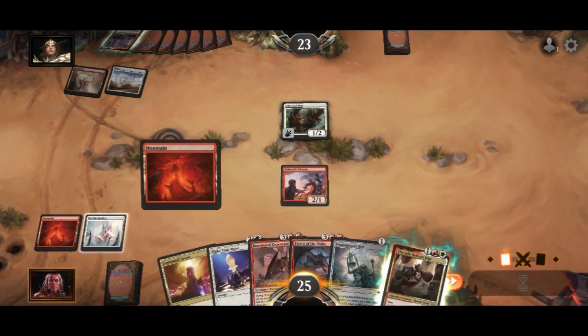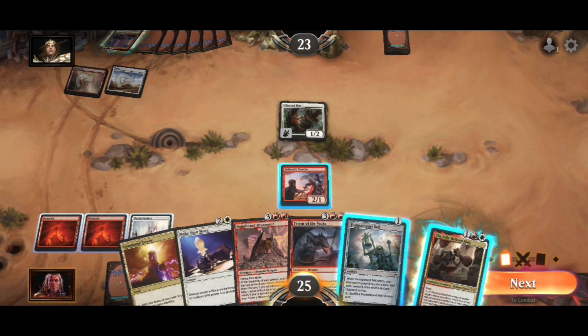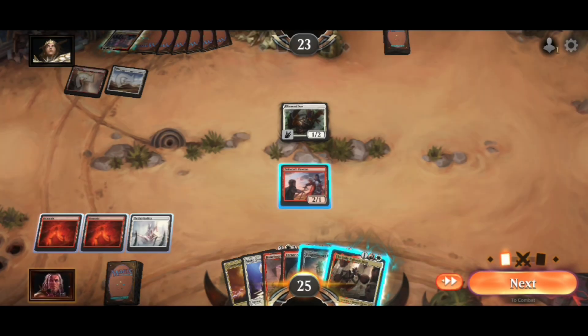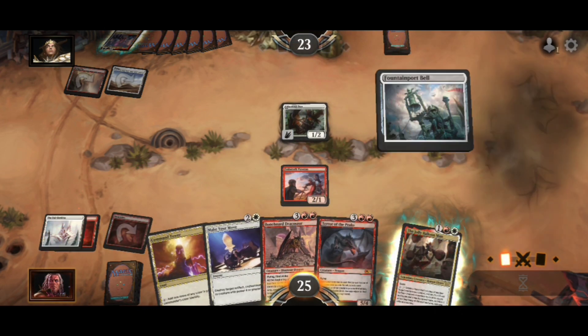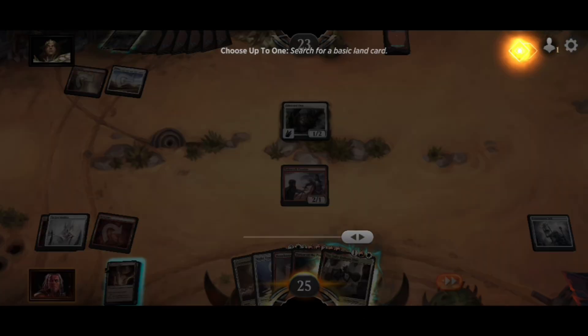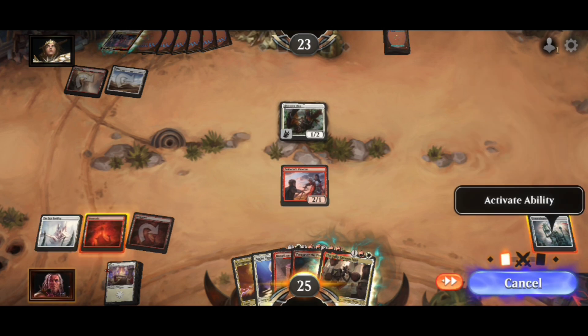I can do a Temple Bell — I guess that's something. I don't want to put my balloon man out too early; I like to use him the same turn I pop him. So we'll play Temple Bell for some mana fixing, put down a Plains, and top-deck into my hand.